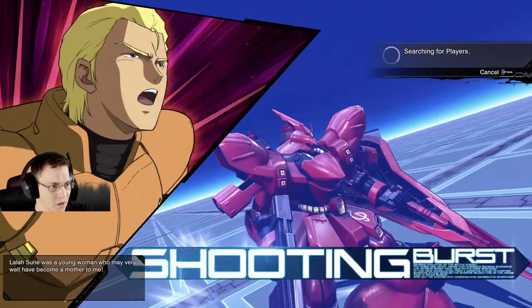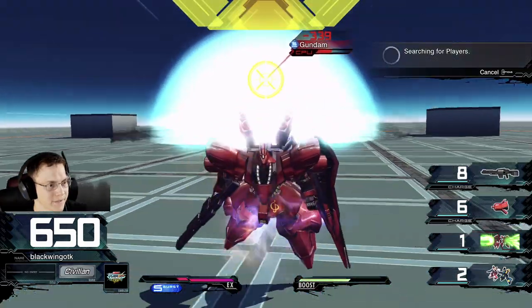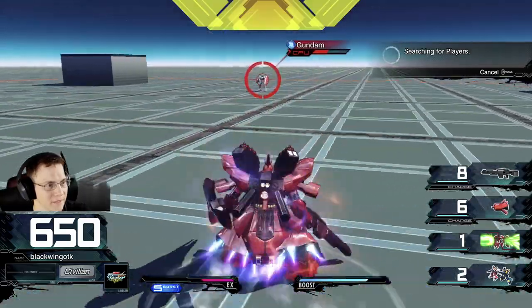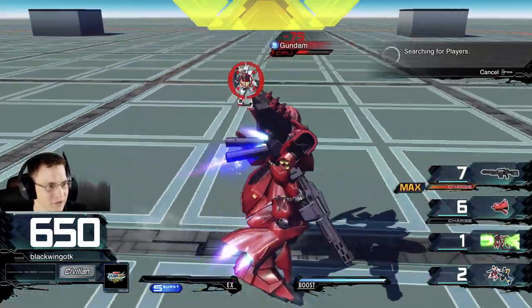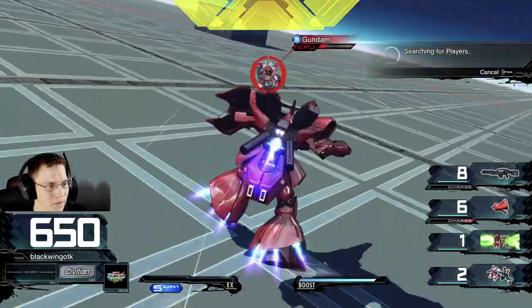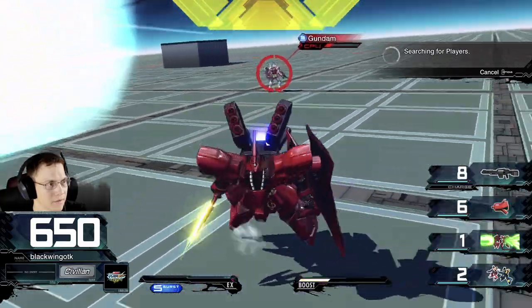Alright, first of all we've got to do axes drop because — and then you just get away from that because it's going to consume everything. Awesome, and that basically did over half — it's like 60% damage. Alright, so we can charge, and there's your spread, and we are going to charge.